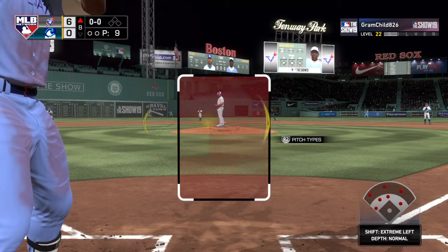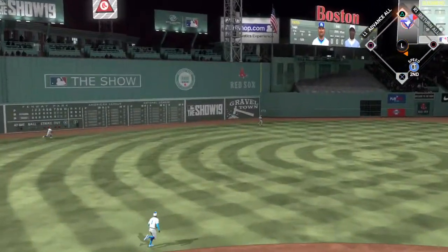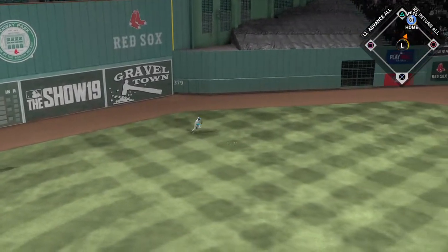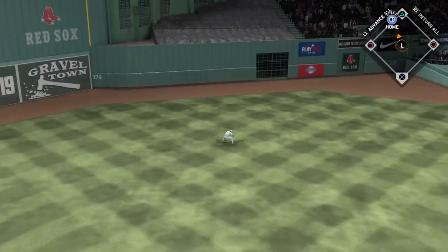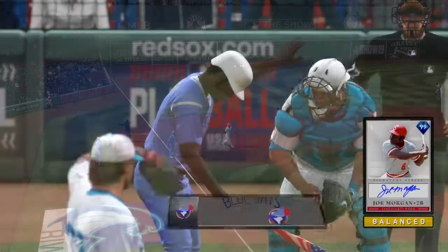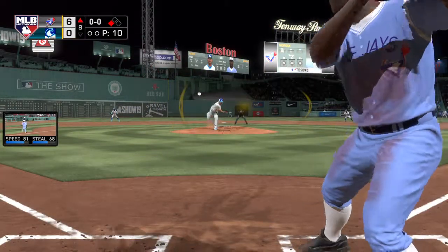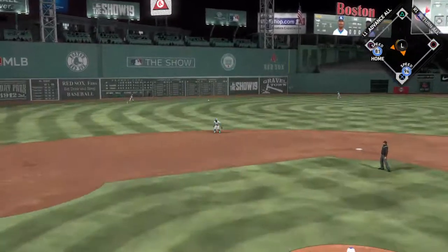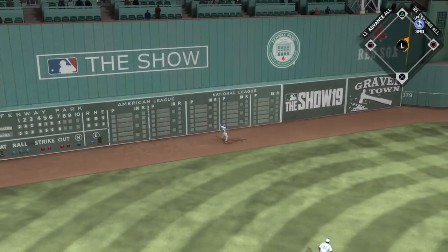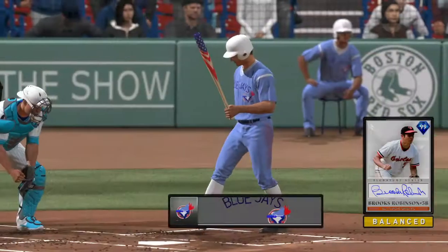Vladimir Guerrero steps to the plate — one for two with a triple so far in this one. A swing and a fly ball sent out toward the gap — and that will hit off the wall in left center. He's around second now and still getting to the ball, and he is in to third with a leadoff triple. Digging in now — Joe Morgan, working on 1-for-3 thus far. Swing, hard liner to left center — that gets down, he's got himself a base hit. And the runner scores from third as they extend their lead — it's 7-0, and he'll get in there safely.